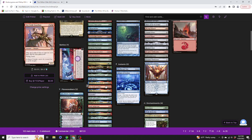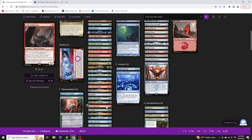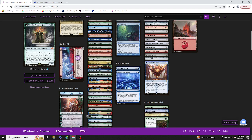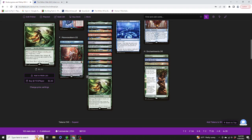Continuing the creature list: Niv-Mizzet the Firemind, Orescale Guardian, Rilei the Everwise, Scare Tiller, Skolagravedancer, Grove Dancer, Slogurk the Overslime, Surly Badgesaur, Pteravor, The Locust God, Titanoth Voice of Gaia, Trench Behemoth, Ternus Inverse Sower, World Shaper.